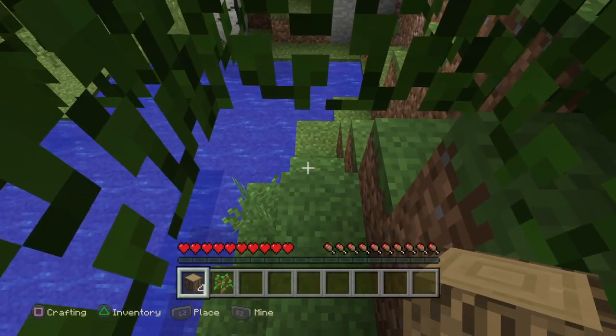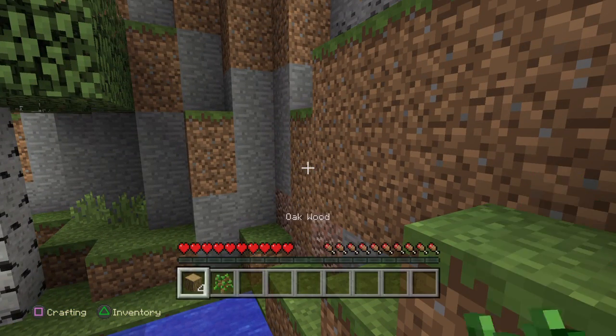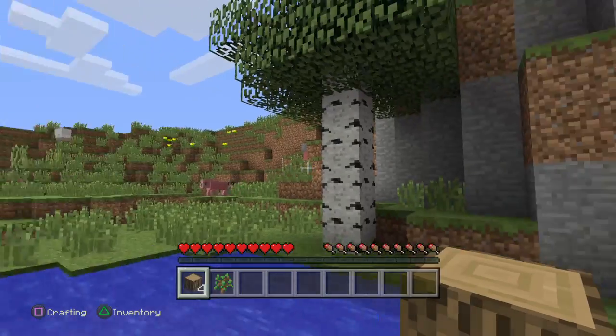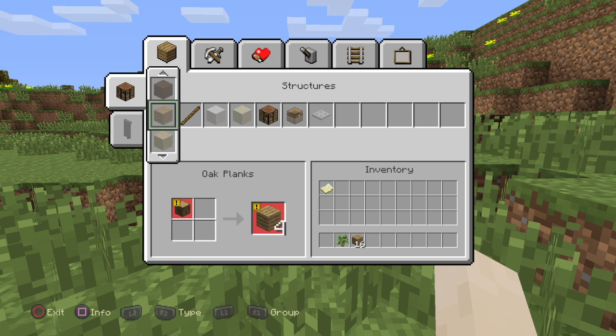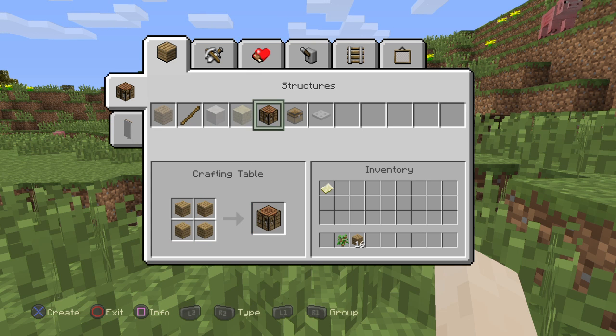You see I have a sapling. The right trigger moves which item you hold, or the left. Press square to open your crafting inventory — it should pop up to this screen. Then hit X to craft something. Use the left joystick to choose what item you craft. Move it over to the crafting table block.